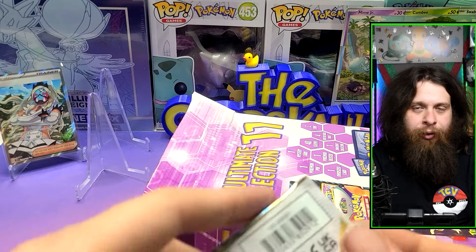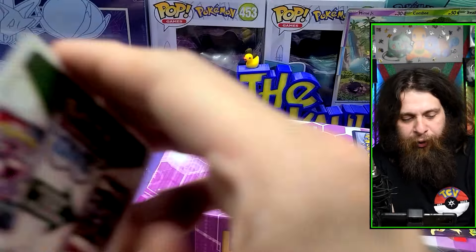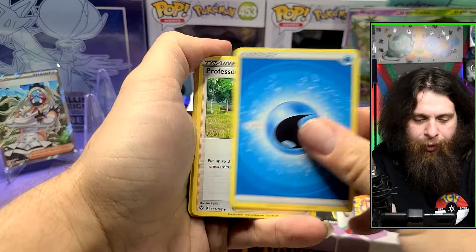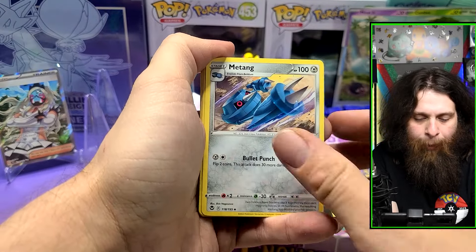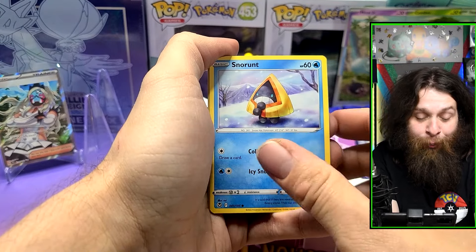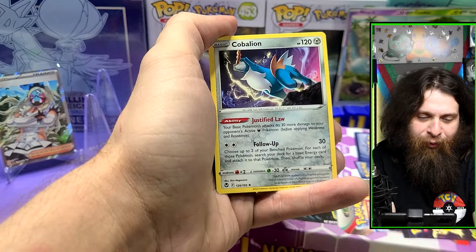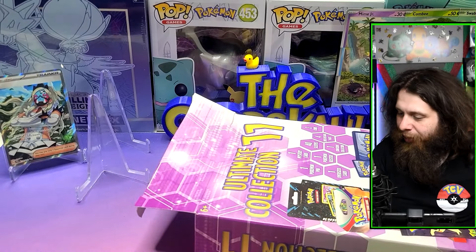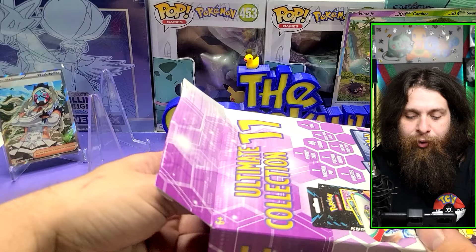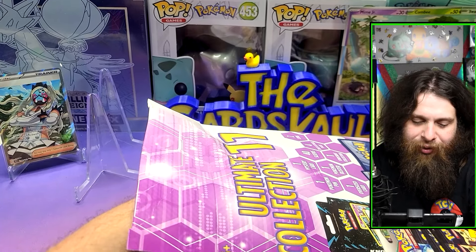White code cards just always feel bad. Alright, Silver Tempest — black code card? Nope, white code card too. No V-Star card though. Got a Water Energy, Professor Burnet, Toxapex, Skuntank, Vaporeon, Volcarona, Snorunt, Fletchling, Ferroseed, Noibat reverse, and another sad legendary in a rare slot with no V or anything.